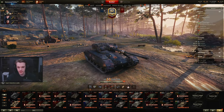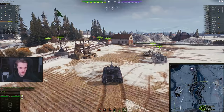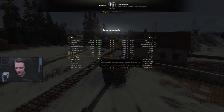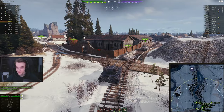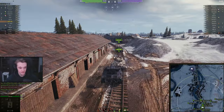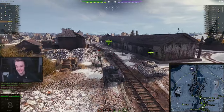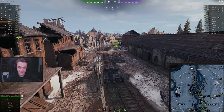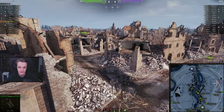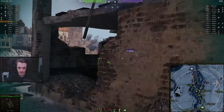Let's just go into another game and see if it's any better. It's good to know that we have this player on our team — total tomato, 200 WN8. Don't you just love those types of people that rely on XVM to just tell them that they're going to lose? Very, very good players. Anyway, let's see what we can do.